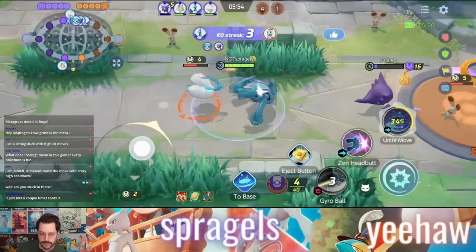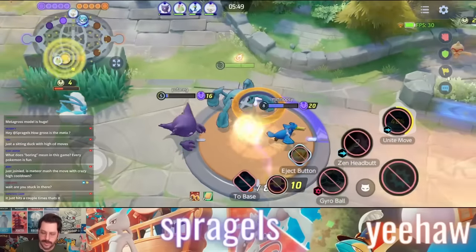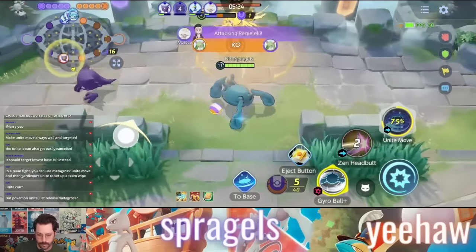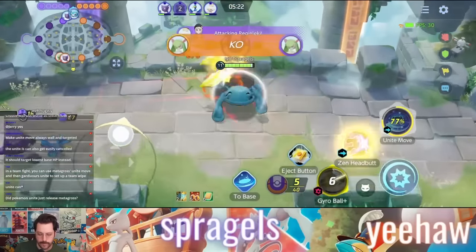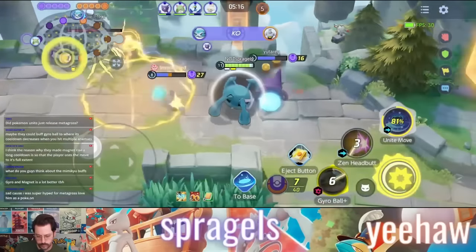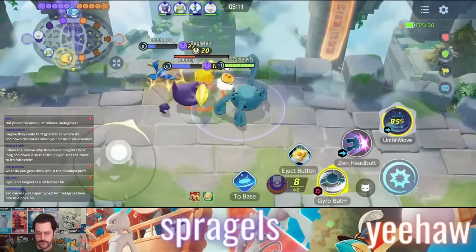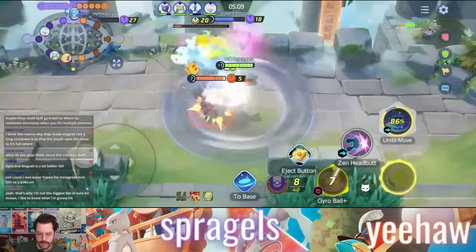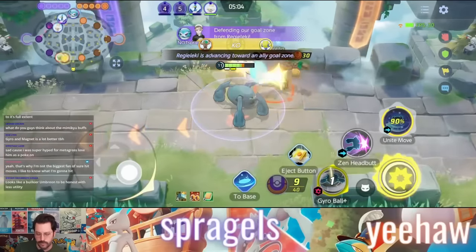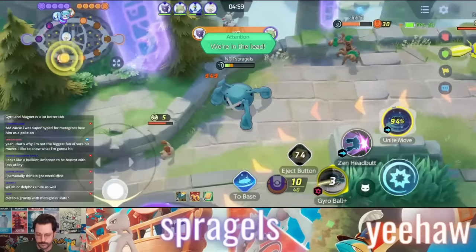Metagross is an attack-based all-rounder that fights at melee range. Its difficulty is intermediate, and it evolves two times to hit its final form, Metagross. To me, Metagross feels like a very brawl-heavy all-rounder with some really cool abilities that give it impressive amounts of shielding, and it reduces the amount of crowd control it has to deal with in a fight. It really could feel a lot like Goodra — inside a fight for a very long time, really difficult to deal with, while also being able to reach squishy Pokemon on the enemy team.